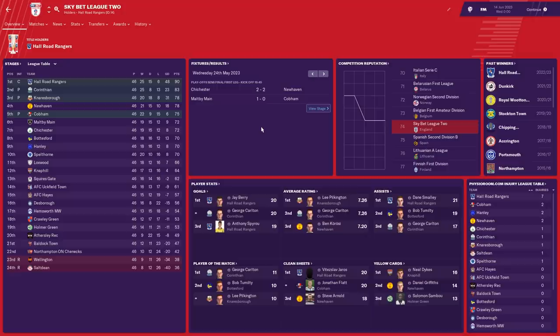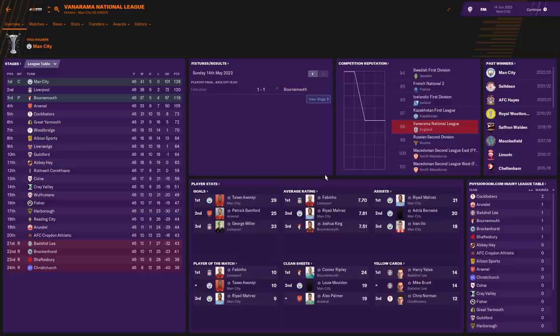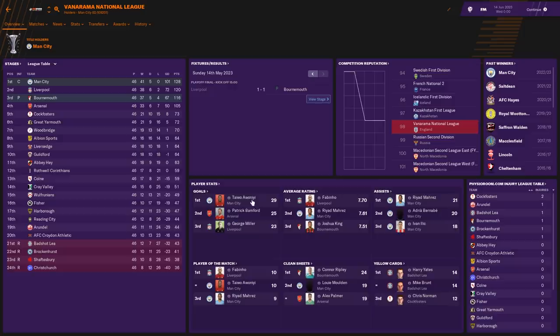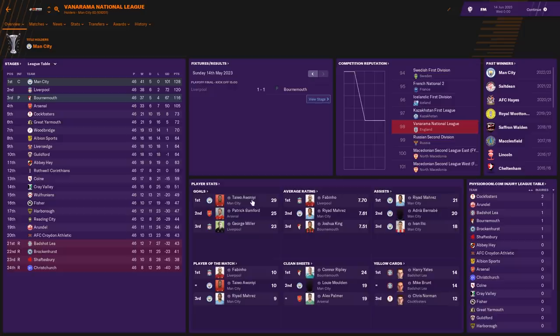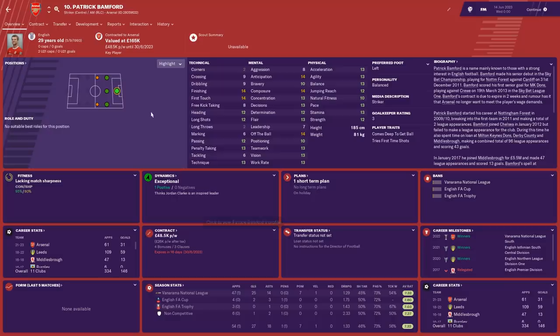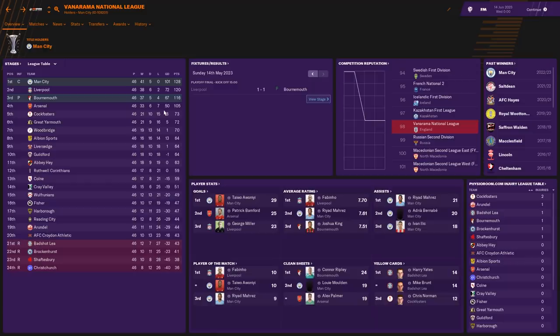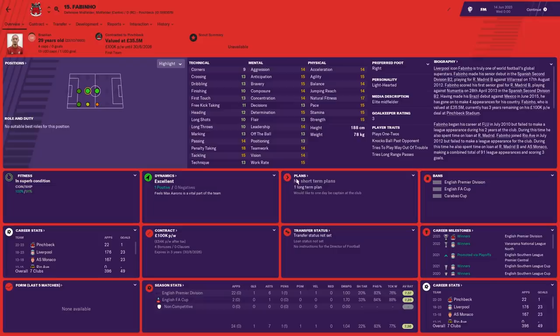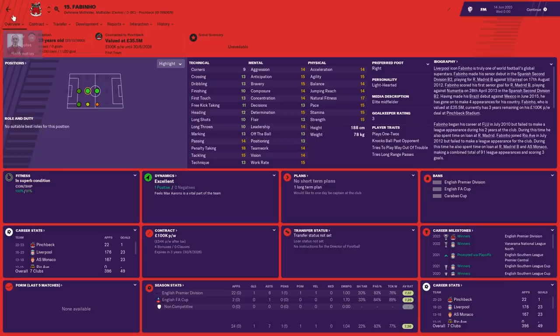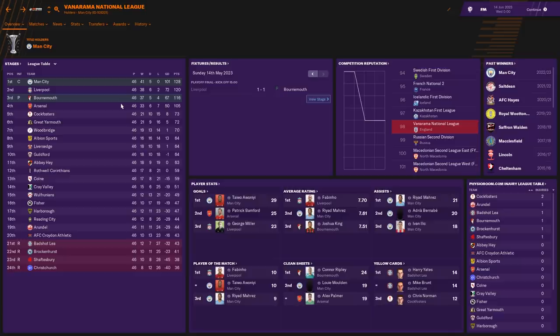In the National League, Man City have been promoted to the Football League after losing zero games — they drew a few but finished on 128 points. Their top scorer was a Nigerian international signed from Liverpool on loan. Patrick Bamford is second top scorer for Arsenal. Bournemouth have gone up instead of Liverpool and Arsenal — brilliant. Darren Bent is currently in charge of Bournemouth. The four Premier League teams are predictably a long way ahead of other teams in this division.